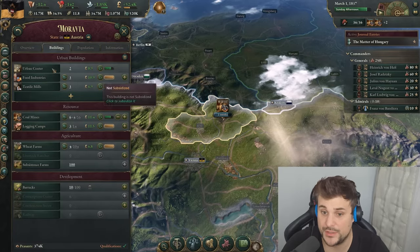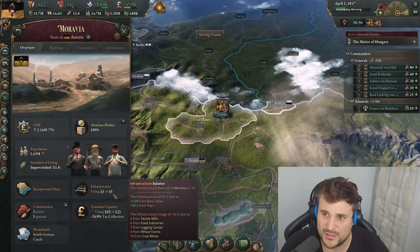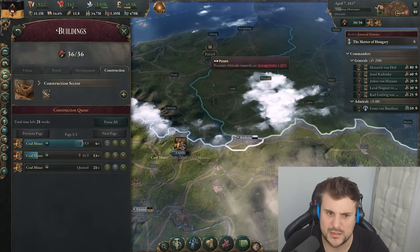Keep an eye on your production in this region. Go into overview and you can see if you're coming close to the infrastructure capacity. You don't want to go over because if you do, you're going to end up losing production and building buildings for no reason — it's pointless.